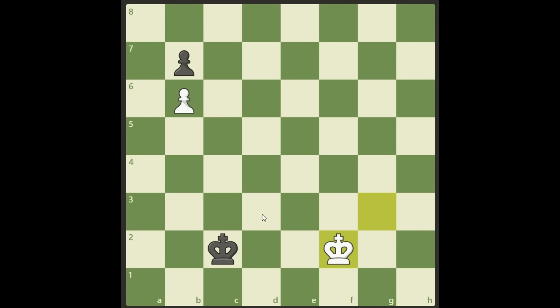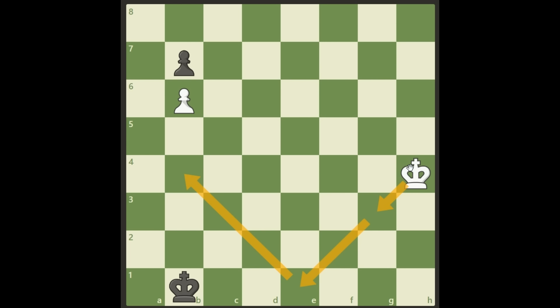Now, what happens if black plays simply king d2 and tries to block us out? Here it is very important for us to make the right move — we have to go down to f1. We cannot be drawn into a race where we go to f3, then he will be happy and block us out. We have to allow him to go up and then go to e1. And if he plays king d1, it's just going to be a repetition, because we're going to do this all day long if we need to. Sooner or later he will have to go up, we will follow from below, and then just follow him and block him.